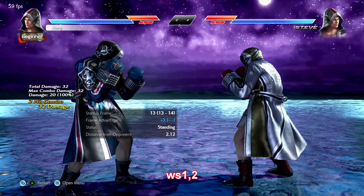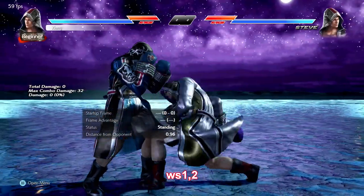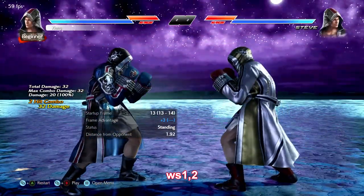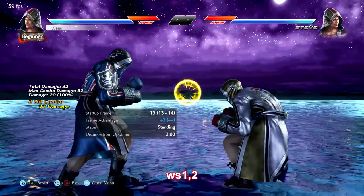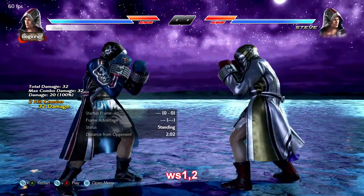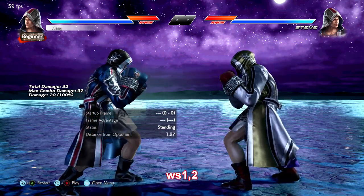Steve has one of the best i11 punishes in the game with while standing 1-2. It's worth your while to really focus and practice sneaking this in everywhere you can. It's hard to abuse highs against Steve for many reasons, and while standing 1-2 is one of those reasons.